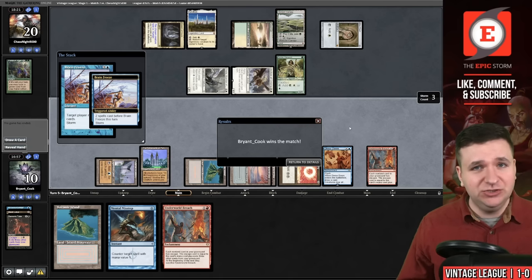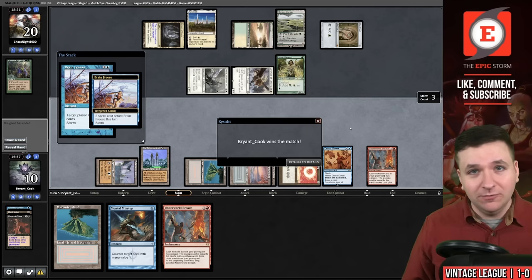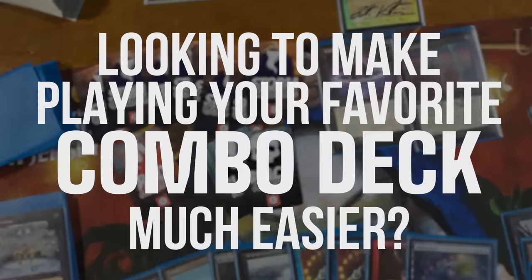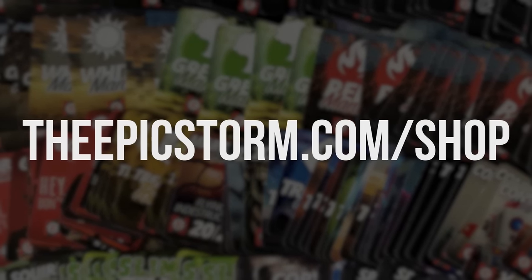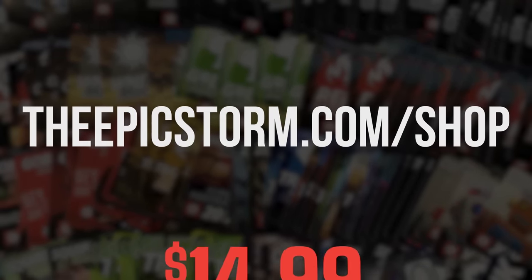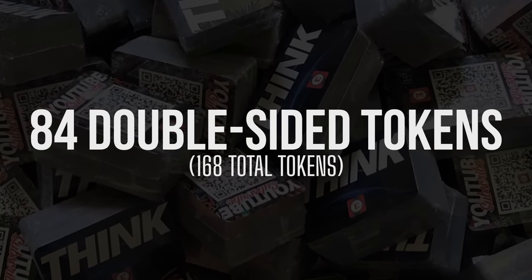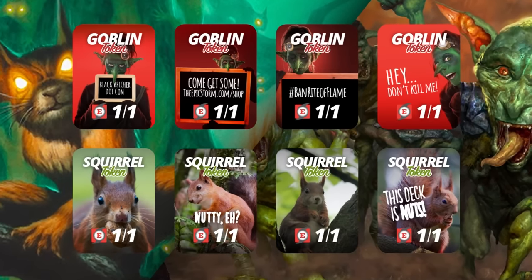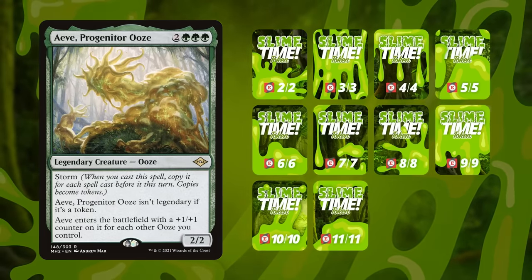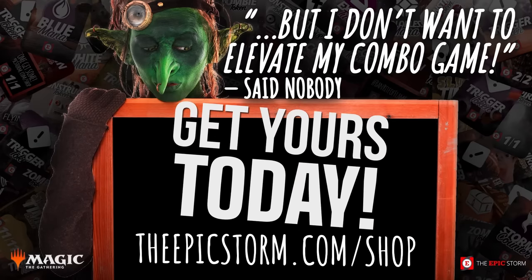There's still three matches left to go — tons of Vintage Magic, I hope you stick around and watch the rest of it. Looking to make playing your favorite combo deck much easier? Look no further than the Epic Storm Mini Token Combo Pack, available at theepicstorm.com/shop for $14.99. This combo token pack comes with 84 double-sided tokens — that includes our classic Storm and mana tokens as well as fan favorites such as Goblins, Squirrels, and Slime Time Live. We've expanded this token pack to cover a variety of formats with new tokens. Stop on by theepicstorm.com/shop and make an easy decision to elevate your combo game.